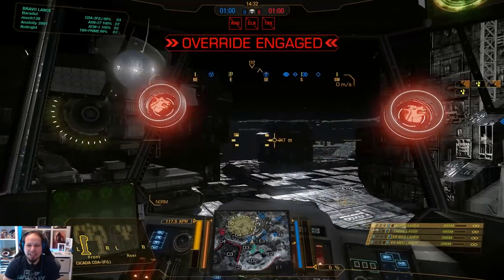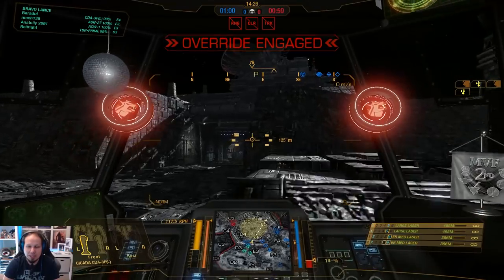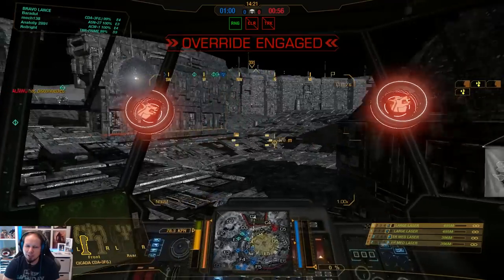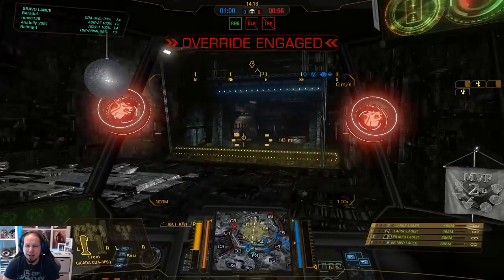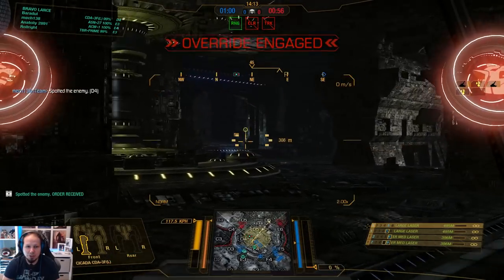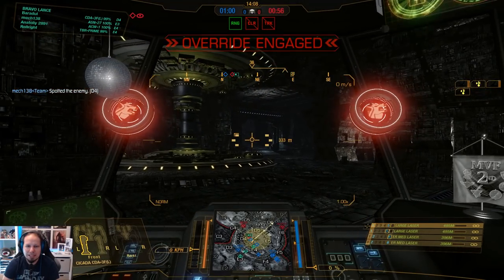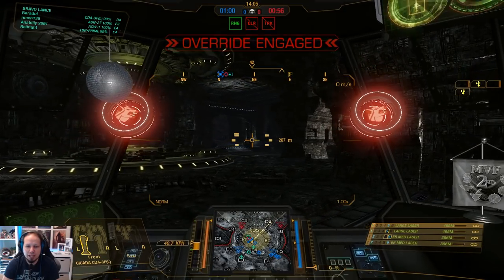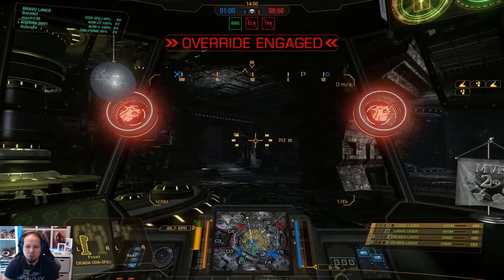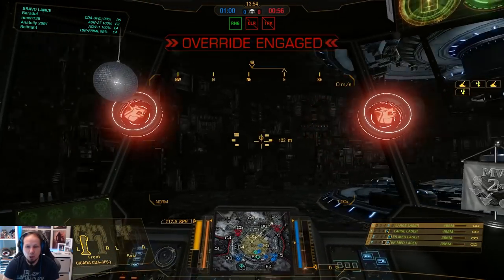Second game of the day. We are playing HPG Manifold and we are playing Domination, so we go into the circle and see what we can do here. I could also go down to the basement and drop — you know what, we're gonna do that. Here's a nice artillery trick. If you don't know that by now, you're gonna get to know it now. I really hope that there are not that many enemies coming up here.